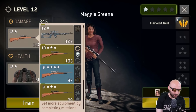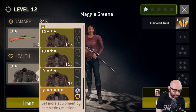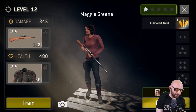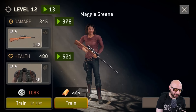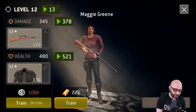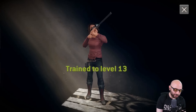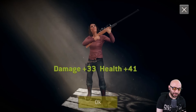Her default sniper rifle — we'll work with that for now. Can we train her up a little bit? Unlock her abilities? I think we can — let's go ahead and do that. Alright, 776 gold bars. I will do it. Level 13.